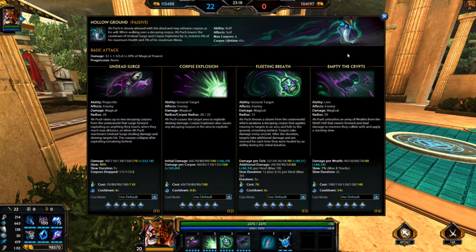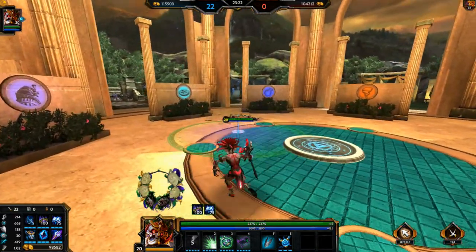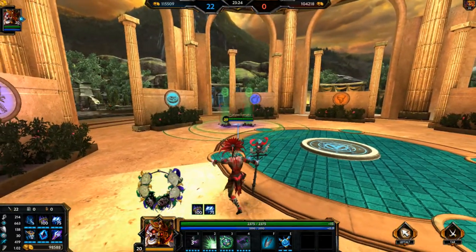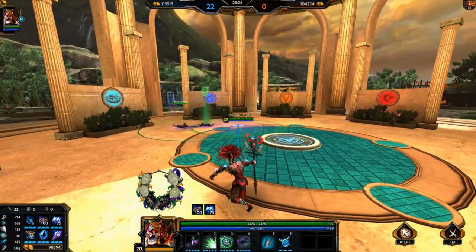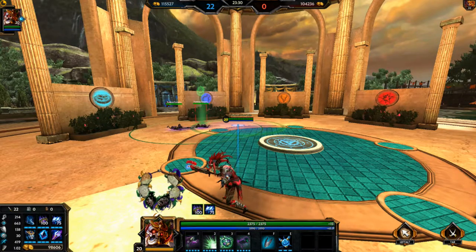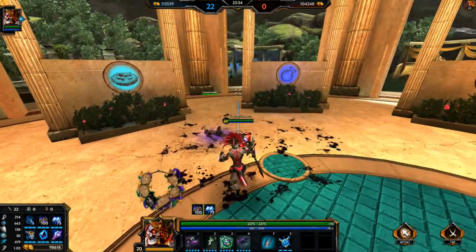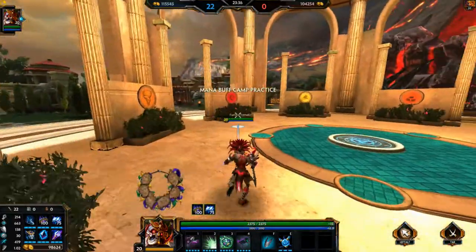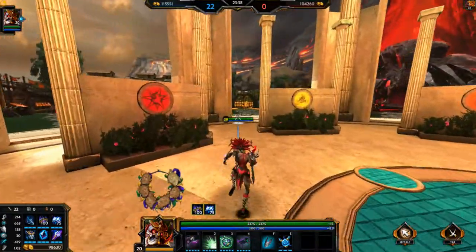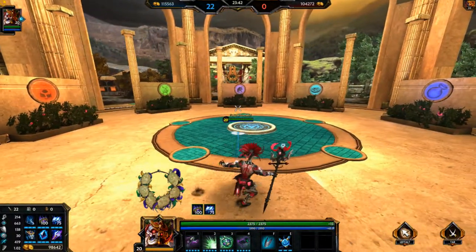His number 2, Corpse Explosion — you can explode your corpses wherever, and as you can see here, both can have overlapping circles. You can also just explode one if you like. For example, during a lane clear you can explode one corpse and walk over the other to get some healing or restore some mana. You don't always have to explode both corpses — it can be overkill.